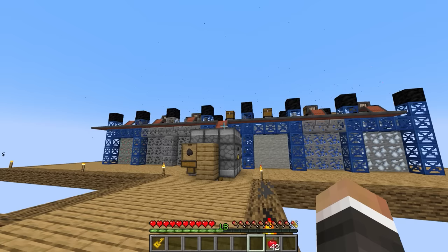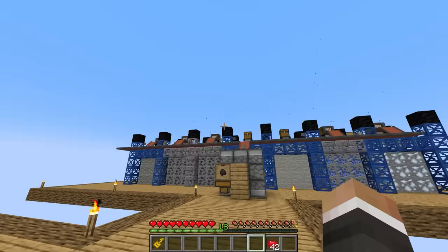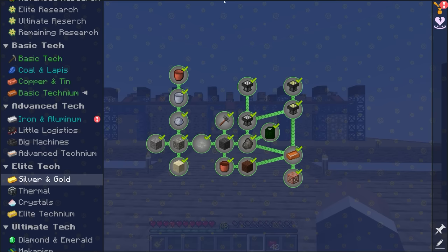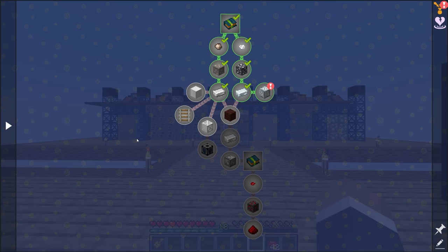These conveyor belts are not particularly great at moving items around. They get the job done for a situation like this, but because we can't limit where items go, if we try and automate with these conveyor belts, I think we're most likely to just end up with items spewing everywhere. So for the time being, I think we're just going to plow forward into the advanced tech quest line, which we did start a little bit in the last episode.